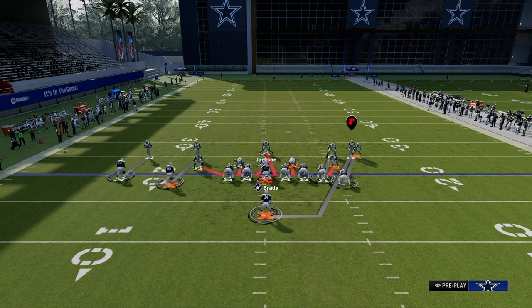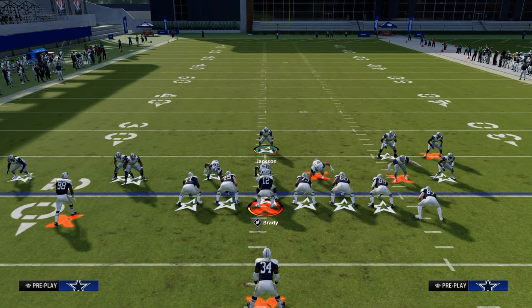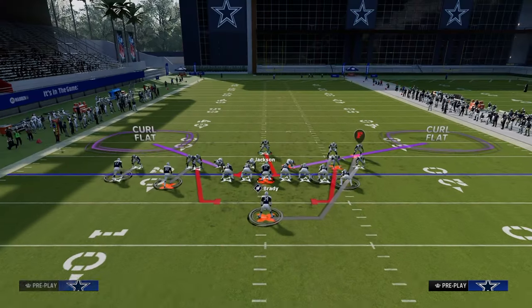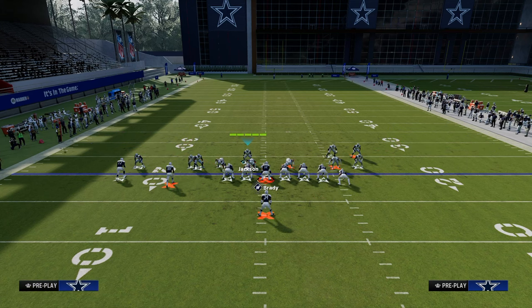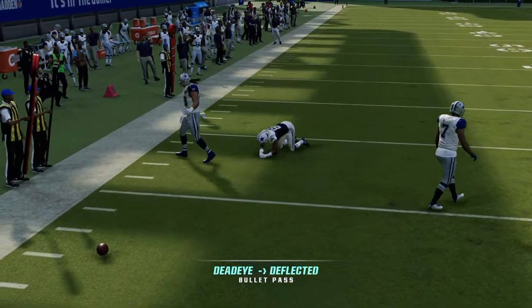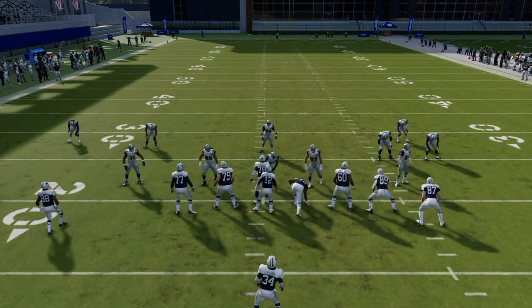All we have to do from there is stop the bubble screen, which we pretty much already do. For this formation, since stretch is such a popular run, I'd probably do a defense that lets me shoot the stretch really well. And if they do go with a bubble screen, this plays really good bubble screen defense — that purple might even intercept it. So you don't really have to worry about their bubble screen.